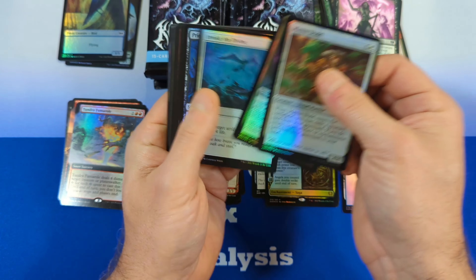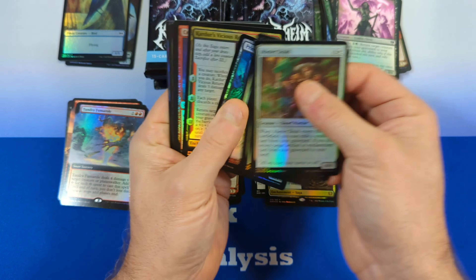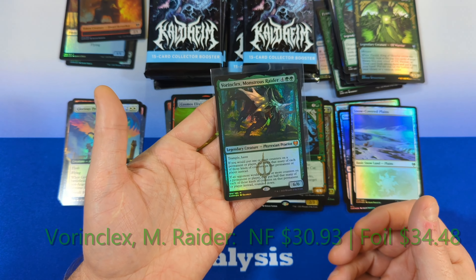Next pack — not much in the commons. Snow-Covered Plains, followed by a Renard the Ever-Watchful from the Commander set, then a Cosmos Elixir — good hit — and then the Vorinclax Monstrous Raider. We saw this in our set booster box, but this time we're seeing it in foil, very cool to see that. And there's Finn again — Finn number three, three packs, three Finns. We got Eska's Chariot, King of the Skimfar, a Glorious Protector in Borderless Foil, Tybalt, and a Berserker. I'm going to take a second to sleeve up the Vorinclax because it is over $30.